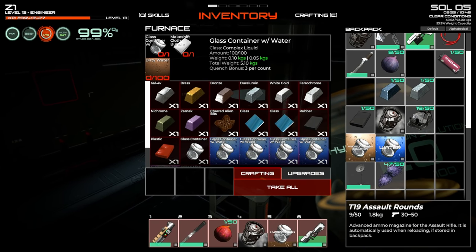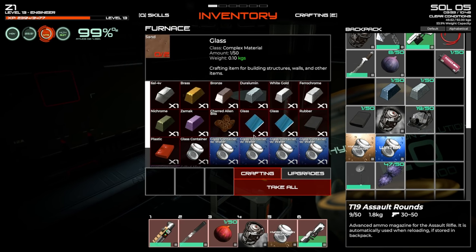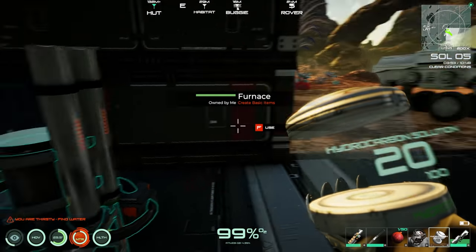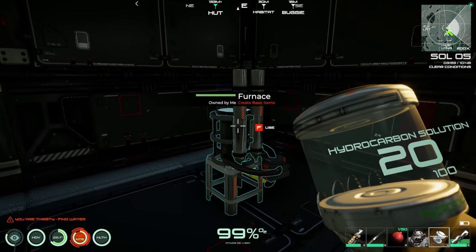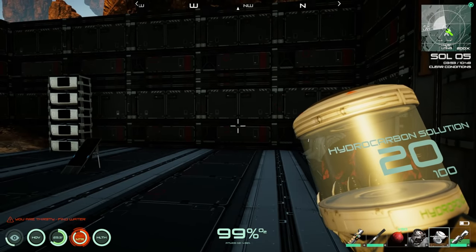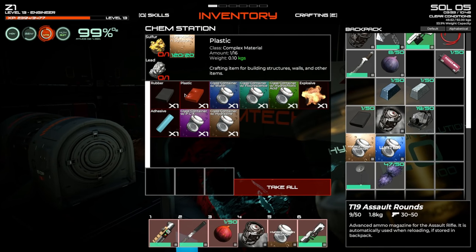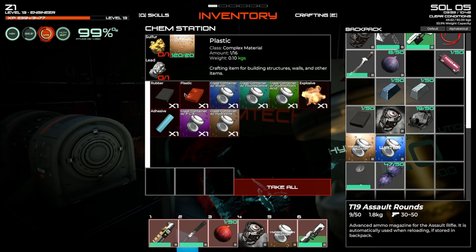Interesting — the collector still labels it as 'dirty water' in the UI. Thinking the nanocarbon solution could be refined into plastic, since plastic crafting requires nanocarbon solution.